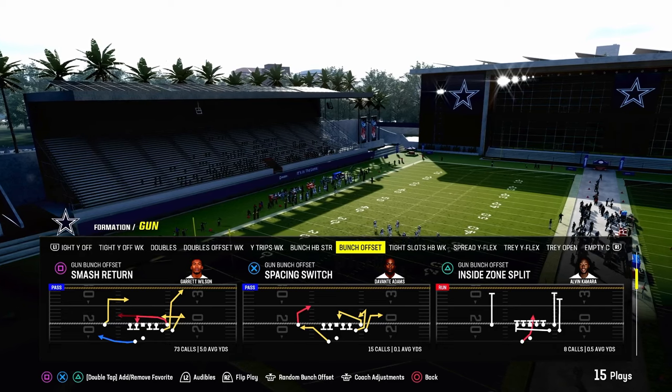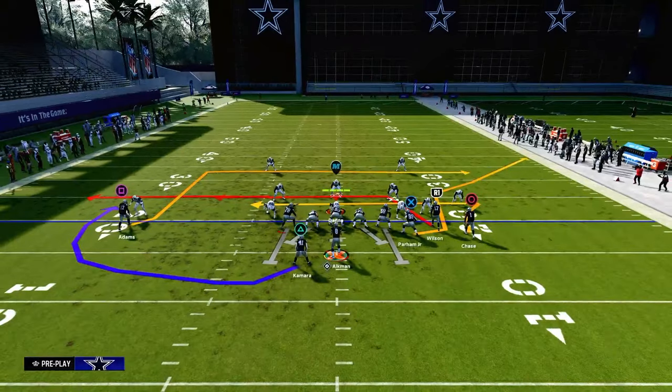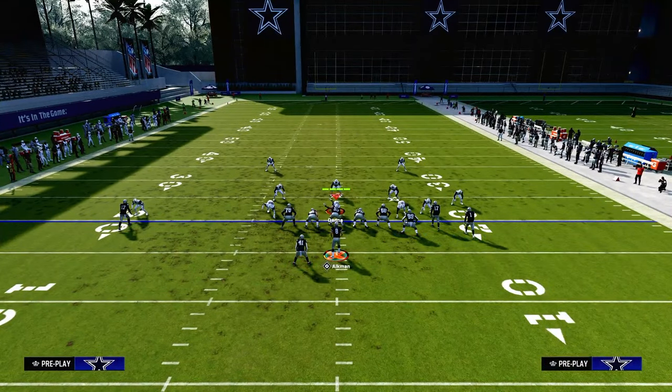Let's talk about Smash Return and why this is an incredible passing concept for where the meta is at right now defensively. You will need a Slot Apprentice or a Hot Route Master quarterback to make this play as optimal, so just keep that in mind.